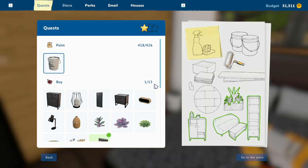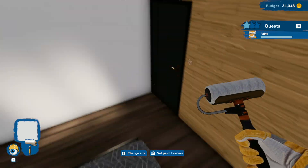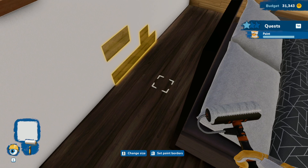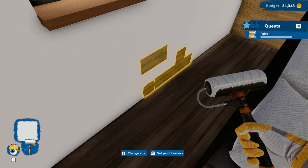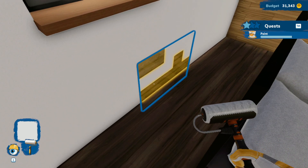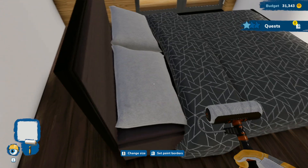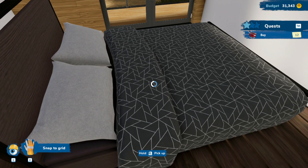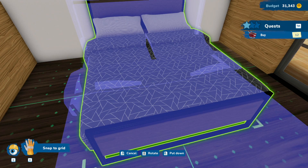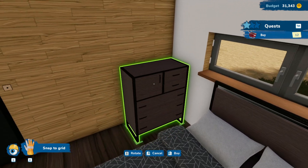Woo! Wait, what else needs to be painted? I was going to say, hopefully I have enough paint on that paintbrush because I already sold the paint. Cool. Let's see what else we need to buy here — wardrobe, fine. Little nightstand, cool.